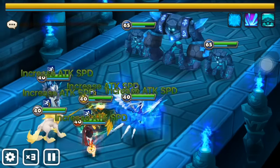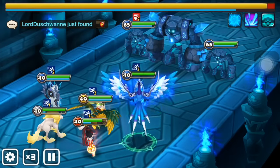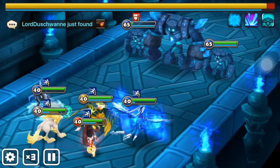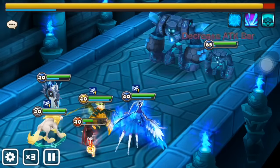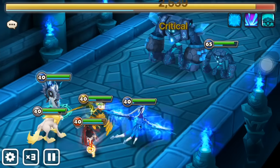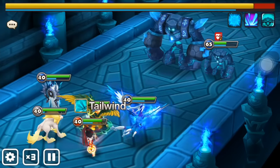So this is the stage that decides whether your run is fast or not. Hopefully Bella can defense break the mini boss over there so that both Sigmarus and Theomars can focus on him and deal a lot of damage.